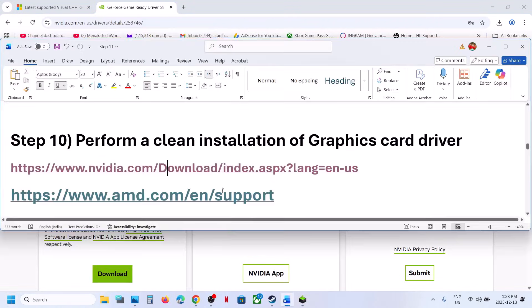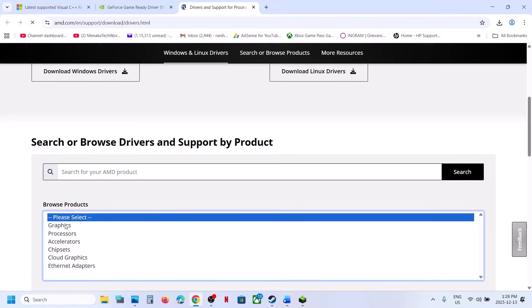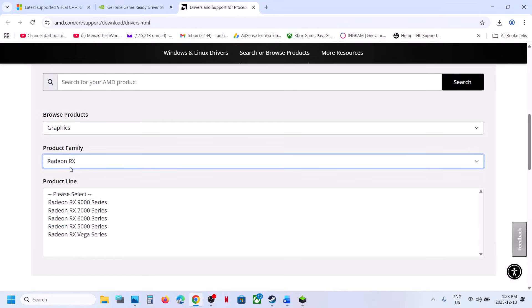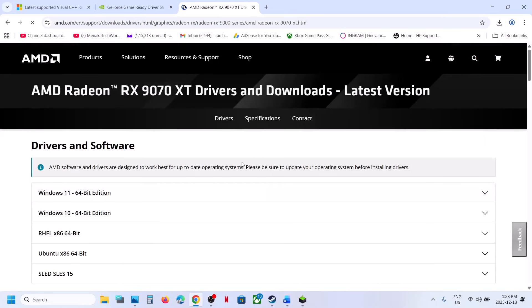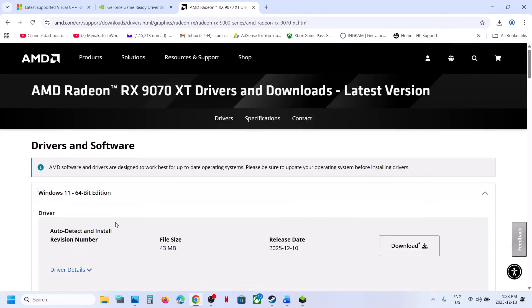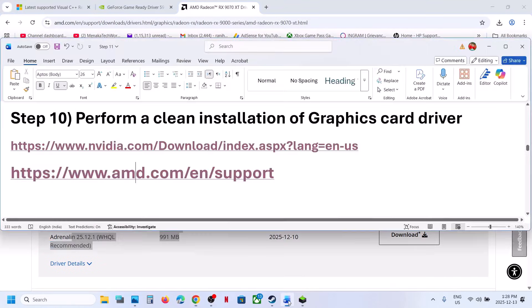If you have an AMD card, go to the AMD website, select your graphics card and operating system. Download the latest driver, install it, restart your computer, and check. If still not working, proceed to the next step.